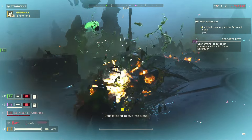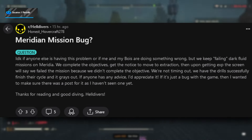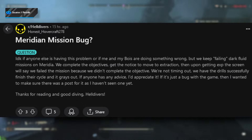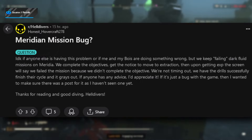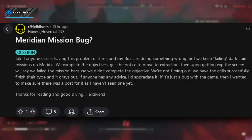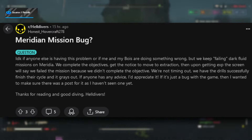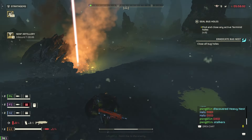The last bug worth talking about is the mission failed bug. User honest_hovercraft278 on the Helldivers Reddit said: 'Meridian mission bug — we keep failing dark fluid missions on Meridia. We complete the objectives, get the notice to move to extraction, then upon getting XP the screen says we failed the mission because we didn't complete the objective. We're not timing out — the drills successfully finished their cycle and it grays out.' This is a bug where, for some reason, it's coded into the system so that even though you have successfully completed it, there's still an objective flagged as undone, giving you the failed screen. Maybe they will resolve that one in the future.